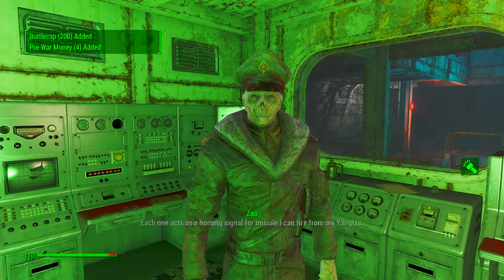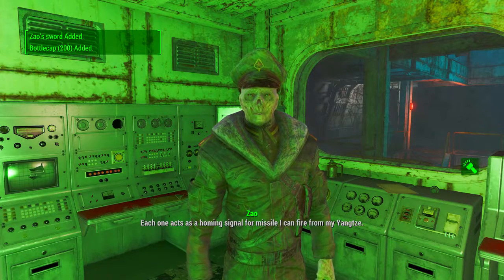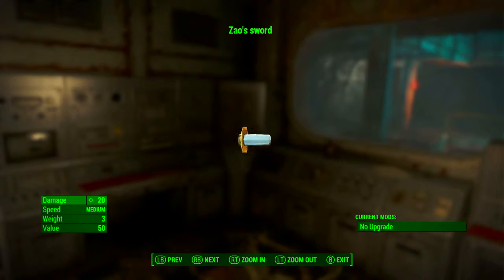Once that is done, head back to Zhao and tell him you've completed all of his tasks. As a reward we will receive Zhao's sword. Again, the three speech checks at the start of the quest are the only way to get the sword.